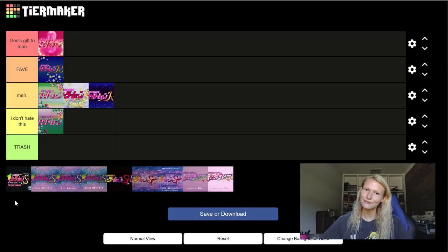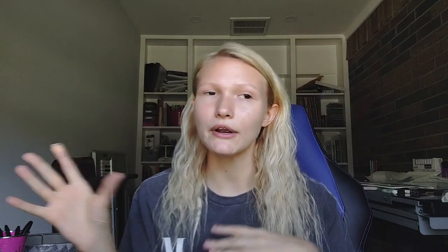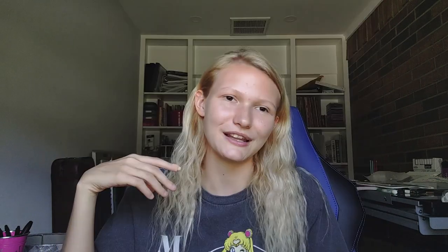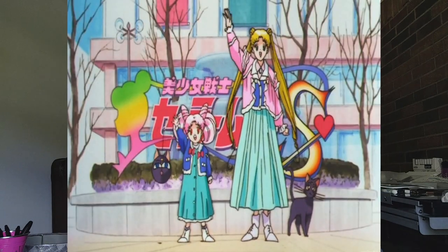Next up we have the Sailor Moon S movie opening and I'm going to put this one in 'Fave.' It's still casual, it's still essentially a setup, but I do think they utilized the beats and the music a lot better. There are shots where Minako is trying on different outfits and all the girls are there. I felt like it felt more like an anime opening — they're moving through this market type thing. I like how it ended with Usagi holding food with a fish treat in her mouth; it's really cute. They even incorporated some of the Outer Guardians, and I like the way it opened with Usagi and Chibiusa waving at the other girls. The movie openings just continue to get better.